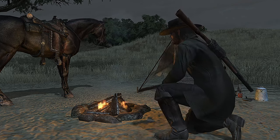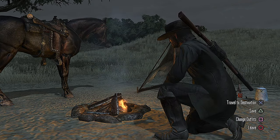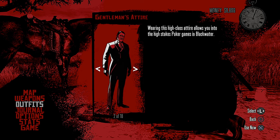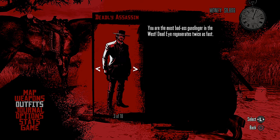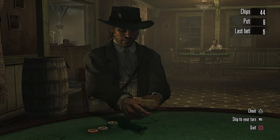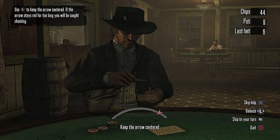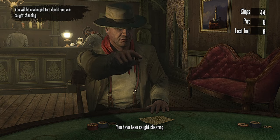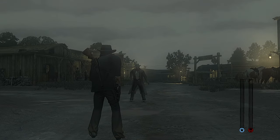Finally, if you want to practice dueling or try out both methods yet can't find a dueling NPC in any town or settlement, simply change your outfit to the Elegant Suit, which you can purchase from the Thieves Landing Tailor, and enter a game of Blackjack. The Elegant Suit will provide you with the option of cheating, and if you get caught cheating by an NPC, they will challenge you to a duel.